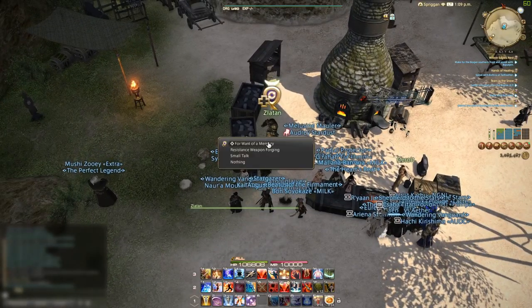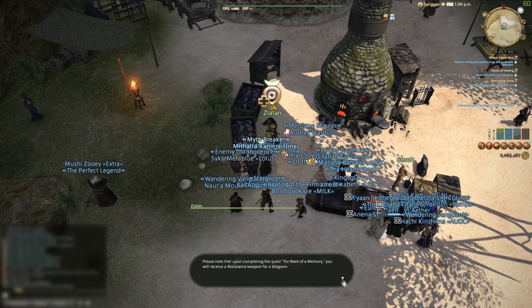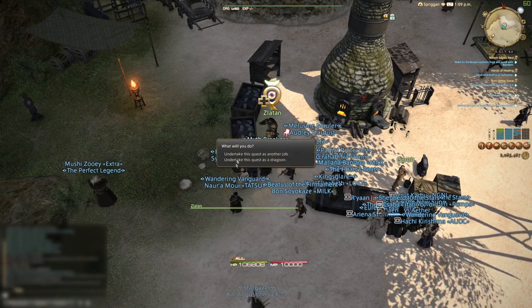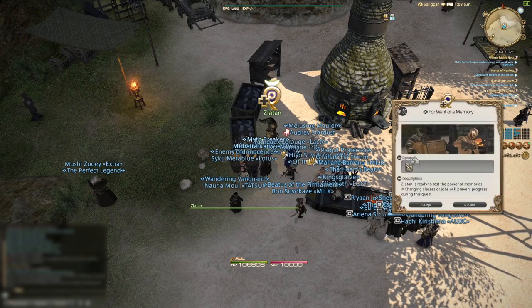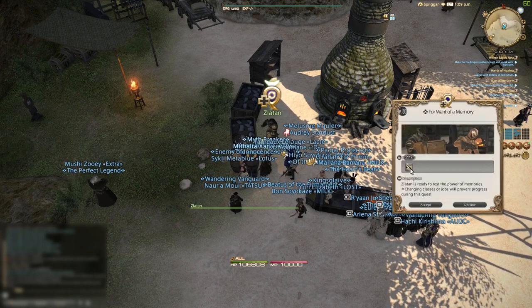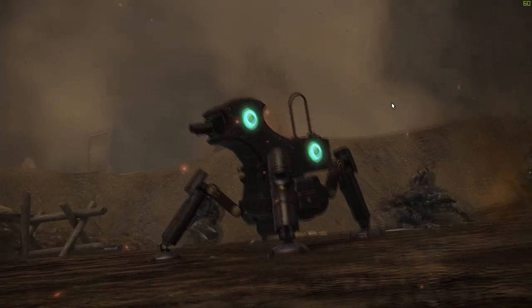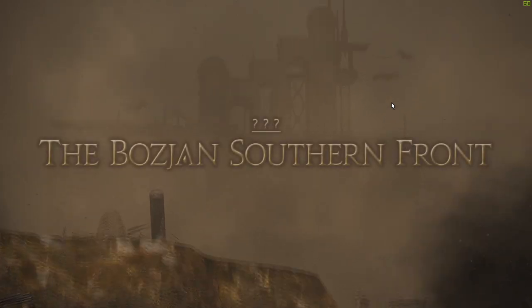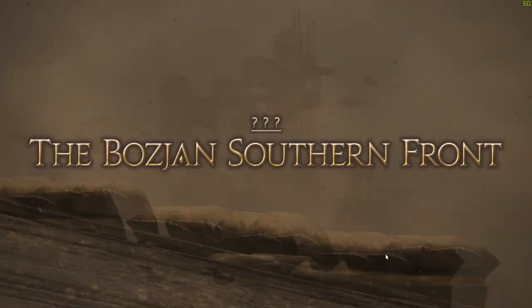Go accept the quest in Gangos and play through it. The first pitfall is right here: make sure you have the quest known as "Four Wands of a Memory" from Zlatan to get fragments of memory. I have seen a lot of people dive into the Bozjan Southern Front without this quest, and it will not allow you to get the memory fragments you need.